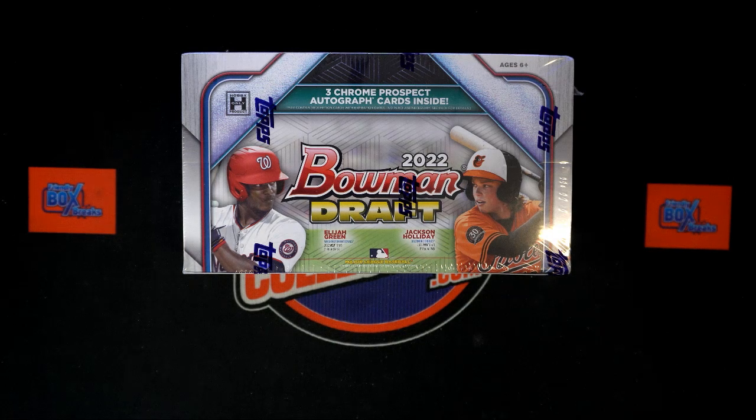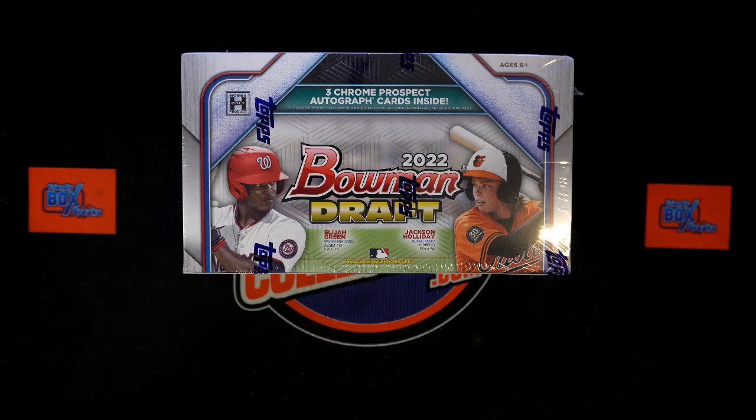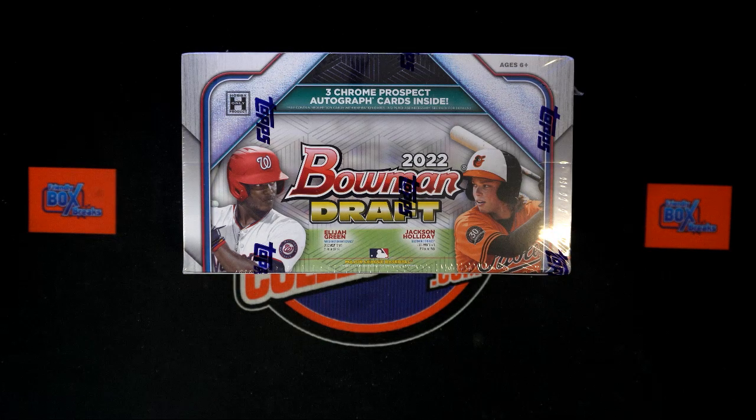All right, here we go — time for 2022 Bowman Draft Baseball jumbo box 226. This is a random team break. What we need to do now is randomize our owner names and our team names seven times each, pair them up on a spreadsheet, see who everybody has, give a moment to talk trades, then we will dig in on the box.